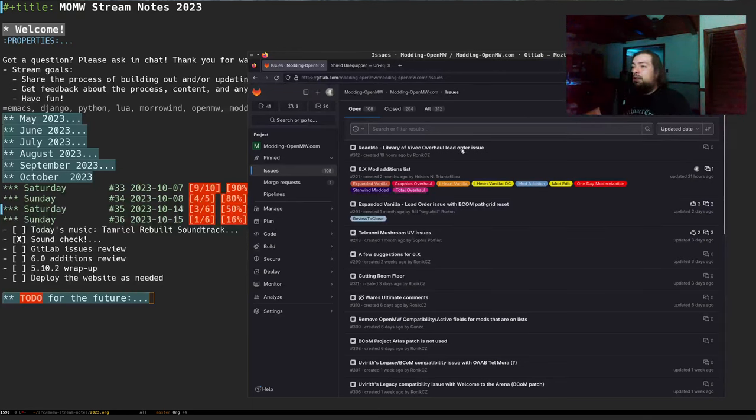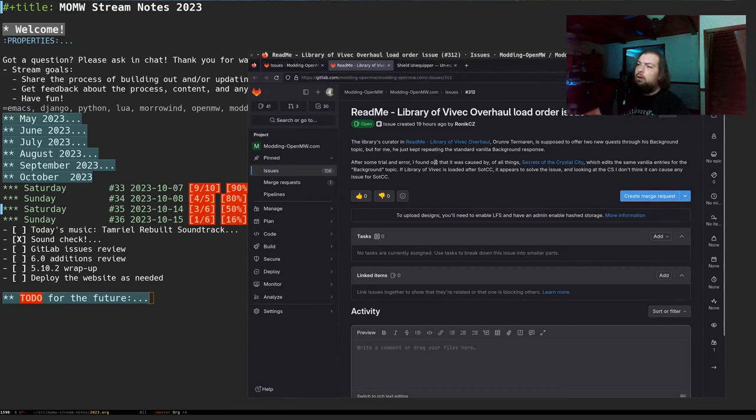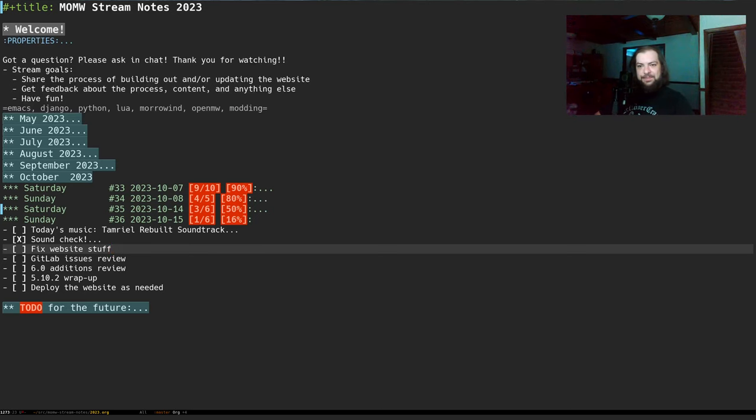Looking at GitLab issues — this one came in from Altariel, aka Ronic. There seems to be a slight load order issue that can be fixed by swapping the plugin around. Let me take a swig of coffee and we'll look at where we have it on the website. The website doesn't run on my laptop anymore because my Linux distro updated to Python 3.12, and they made some changes in Python 3.12 that expose some bad patterns we're doing in the website code base. It's fixable, just stuff I've been kicking the can on.